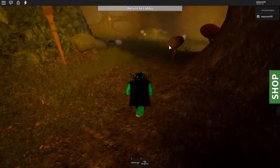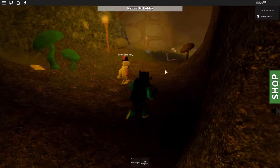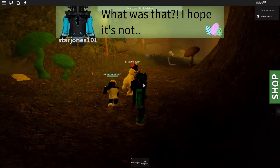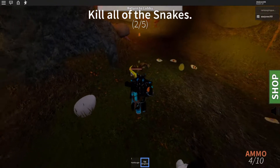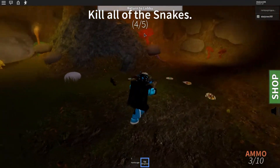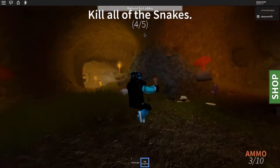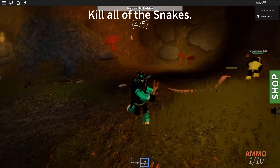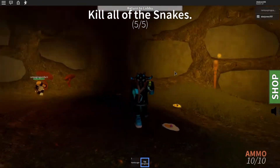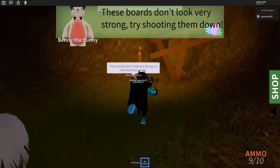Caution — venomous snakes. They'll be here but you've got to wait for Benny the Bunny. If you corner-attack right now, just wait a couple of seconds for the dialogue, then boom you can start. Try not to get hit — just keep running away, kind of like training zombies in Call of Duty Zombies. There's another one hiding somewhere — there it is. He's come out to play. And boom, that is all five snakes down.